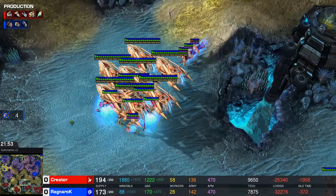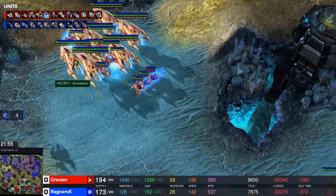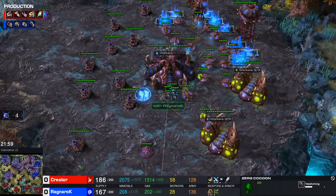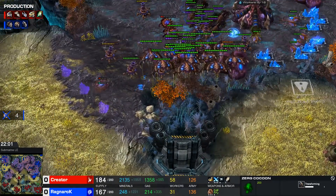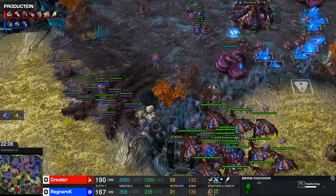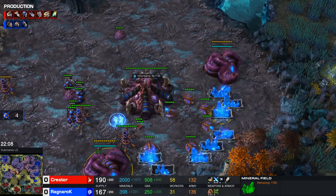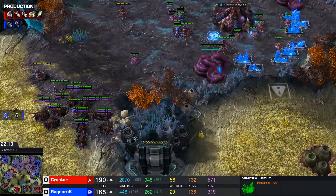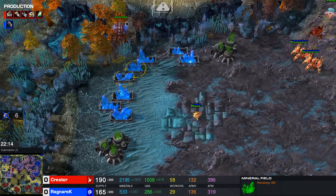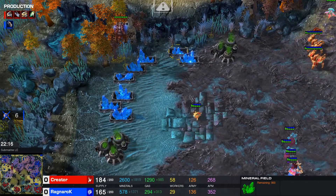The Prism is going to die. What's the Carrier count? Seven Carriers — I mean, there's not enough anti-air. Is there Neural Parasite? There is Neural Parasite — it's all going to be about the Neurals in this next fight. In theory, the mining right here is pretty okay for Ragnarok — he's taking this base and this base, and he's almost mined out all the other bases, although one is still completely empty.